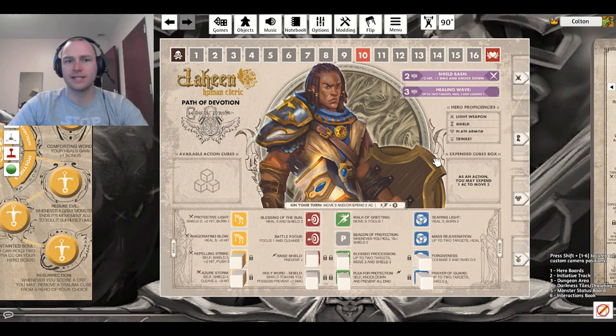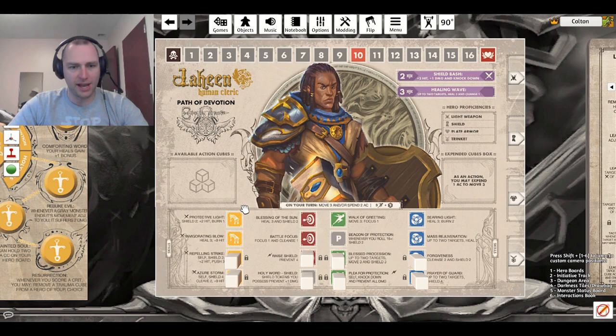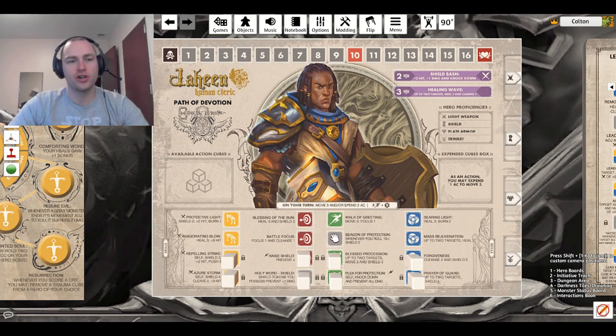These are going to be your abilities. Yellow is going to be your melee attacks or melee abilities. Red is going to be your ranged abilities. Green is your agility, and blue is your wisdom. Every character has two focus abilities, which are extra abilities you can do on top of your actions each turn by spending the appropriate amount of focus tokens. You've also got your health, your available action cubes, and your expended action cube box.